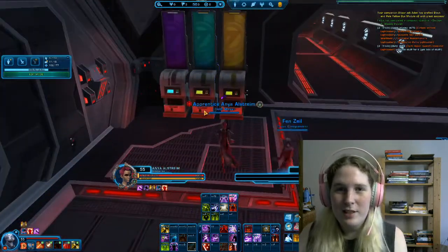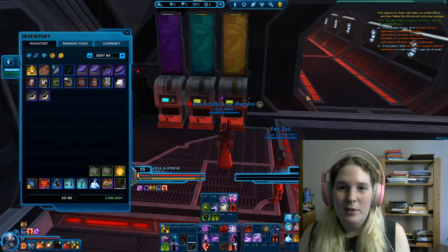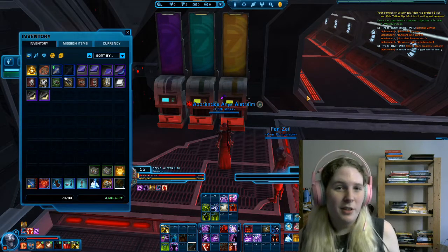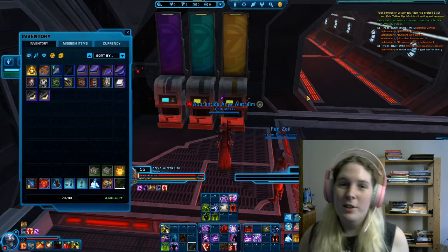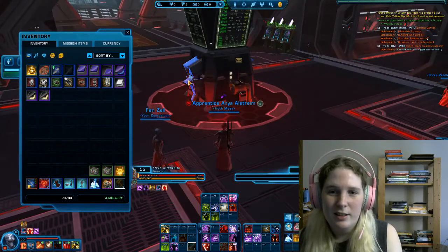First thing you need is an outfit. You can get them through questing, gear vendors have them, you can craft them, get them from the Cartel Market, or the Galactic Trade Network — you can buy outfits there.